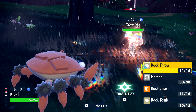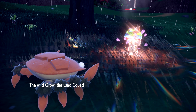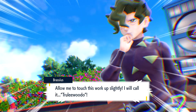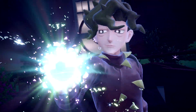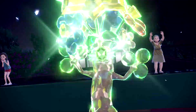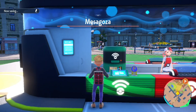Paldea's unique mechanic, Terastalization, may have had us raising our eyebrows before release, and visually it might lack the grandeur of Dynamax Pokemon, but it adds much more strategy to combat than we were initially expecting. Terastalizing in battle causes the Pokemon to become that Tera type, so a Pikachu with a Water Tera type will go from being Electric to being Water. This also means that if that Pokemon uses a move that matches its Tera type, it'll be even more powerful. Used in the right situations and with the right Tera types, this can be devilish, and we were shocked by just how much we enjoyed being battered in raids by those moves.